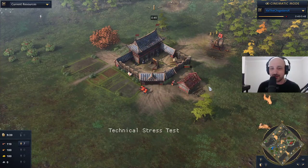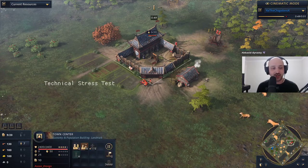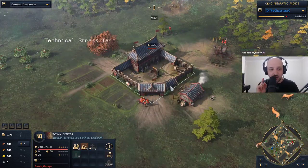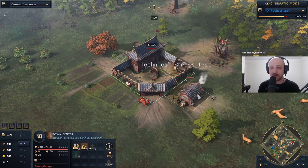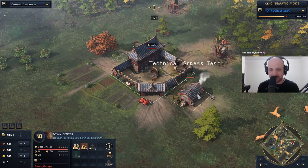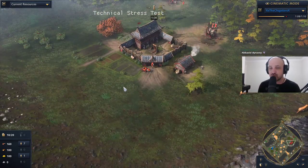We'll watch one more game and then maybe go back into some ranked ourselves. Drongo did post a build order for China on day one of the beta — he released a build order for the fast castle. You get the fast castle on a land map in, I think it's 7:30 was the time that you hit the castle age, and you start making lancers straight away.